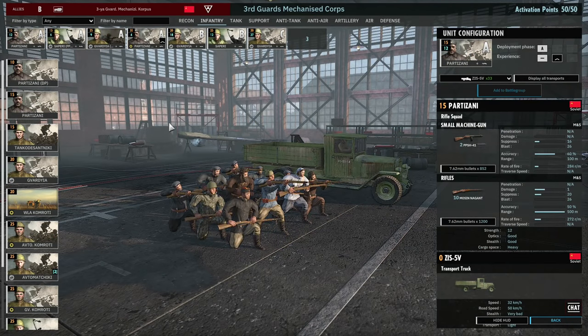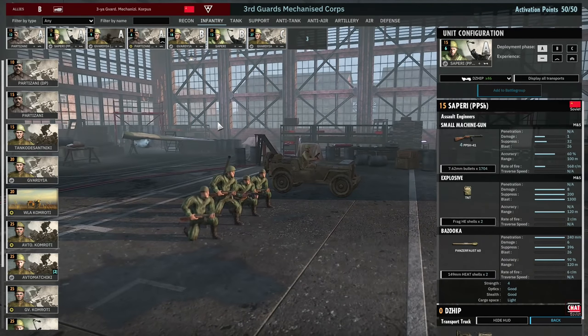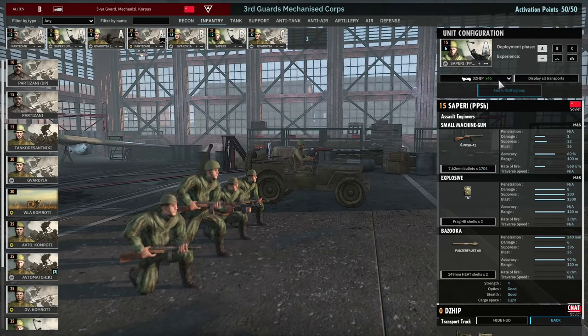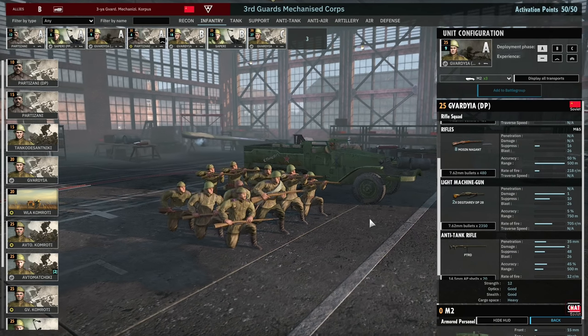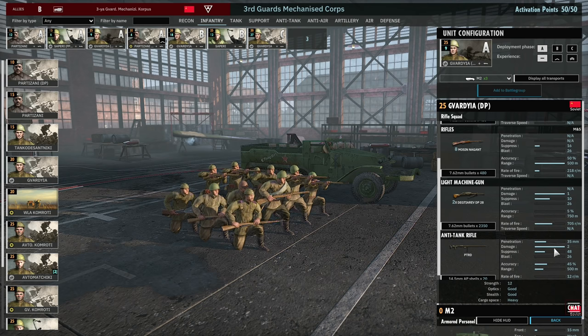Moving on to the Infantry tab — the first card is half the reason this division is so fun: the Partisans. You can bring them in Phase A with no Veterancy, 12 on a card, and there are two cards available — so 24 of these 12-man Partisan squads. They're really good for clogging up the enemy early on and providing a huge presence on the front line for cheap. Then I have a card of the Sapri, the 4-man squads that come in a fast Jeep. And a card of the standard Gavadia with the DP and PTRD — useful early game for cleaning up light armor.